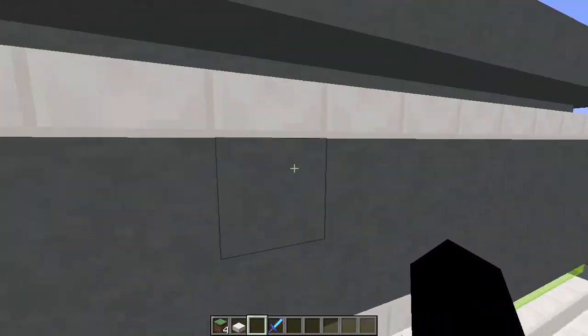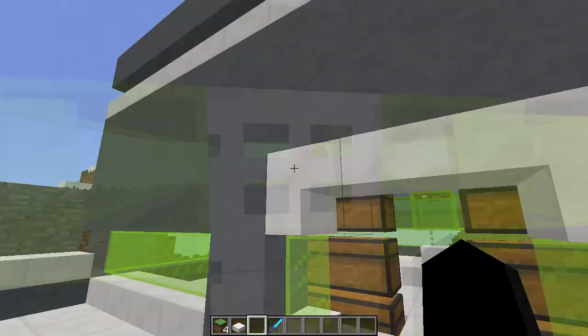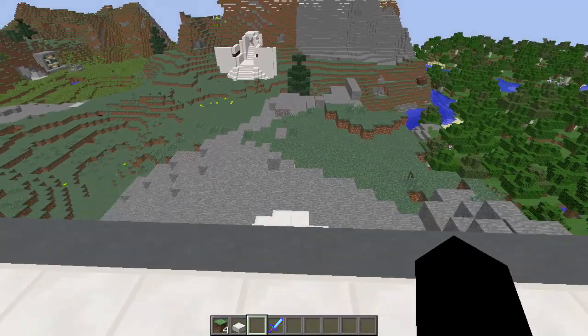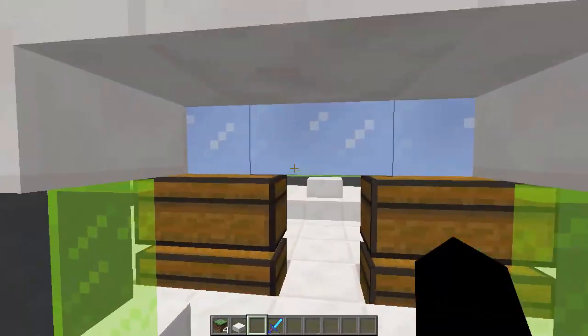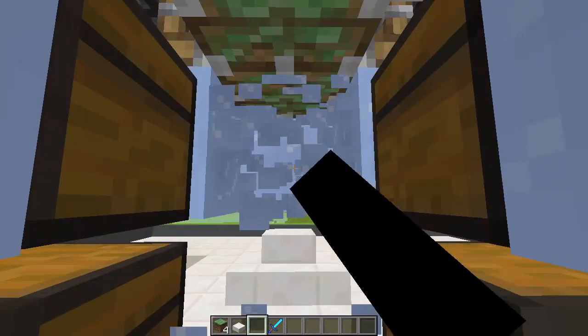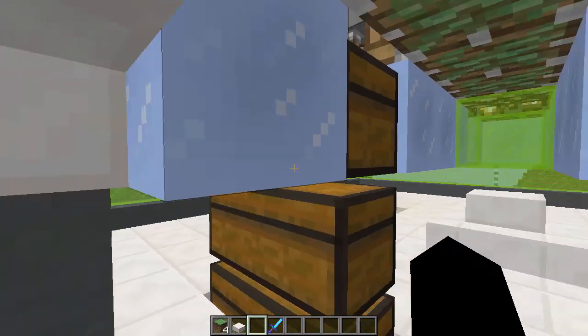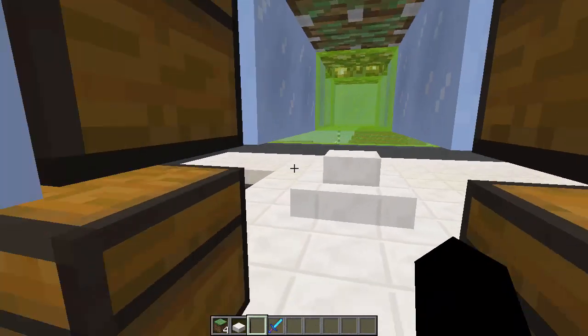Up here we have pistons that push down into the ceiling. Up here in my spawn room I have a lever. And when turned on, it pushes all the pistons — pushing down the ceiling of every single piston, pushing down and suffocating any player who's left inside it.